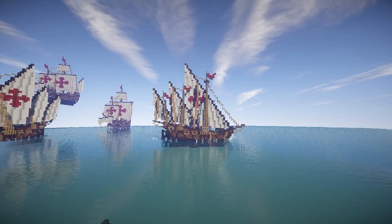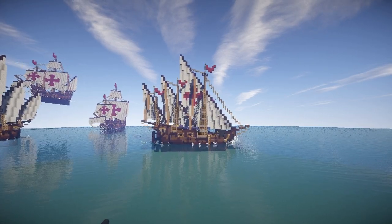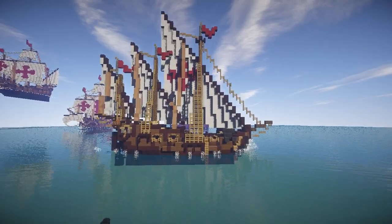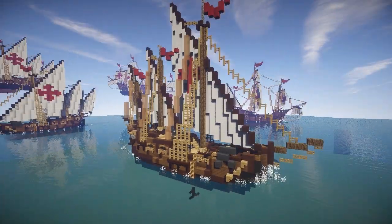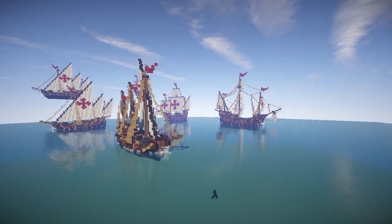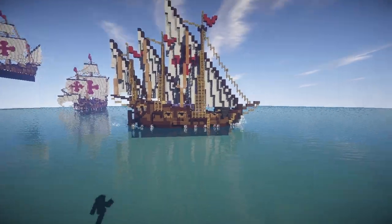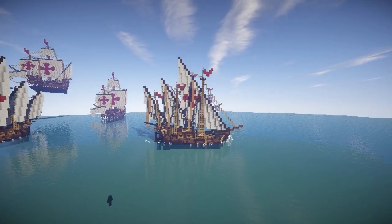So that's the 15th century lateen-rigged caravel. As usual, tell me what you think of the ship and if there are any improvements you think I can make - put those down in the comments. I'll probably now build one last ship for this collection, probably some sort of trading ship - a trading cog - which will probably include two masts, a square sail and maybe a lateen sail at the back. Thanks for watching.